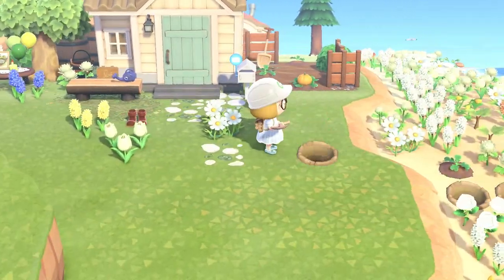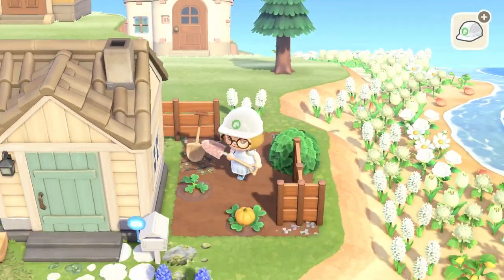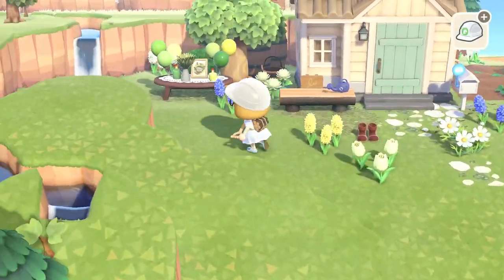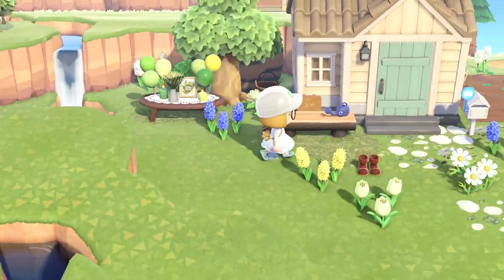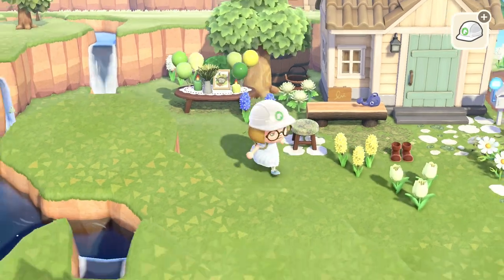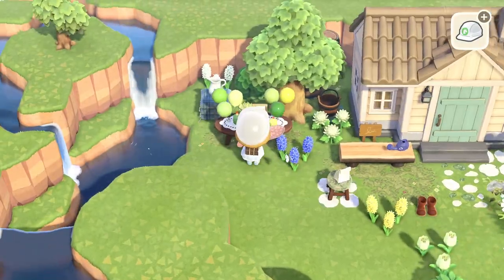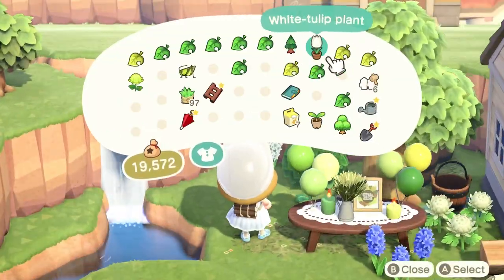I wanted to expand my color palette a bit with some of the villager yards. This very bright but still light color scheme felt very fresh and whimsical and fairy-like to me. It has a touch of sparkle even with all the blues, and I think it still fits my general fairy enchanted theme — especially once you see the finished product. I'll also be adding tons of star fragments everywhere in the end, but I need to get more first.